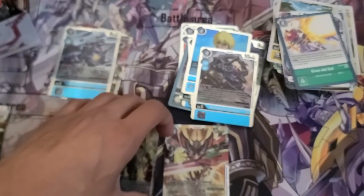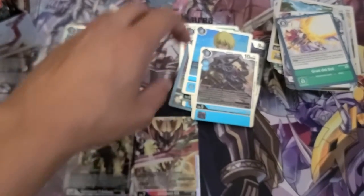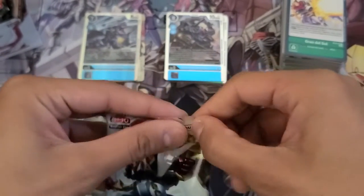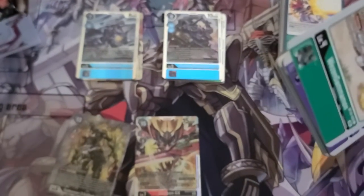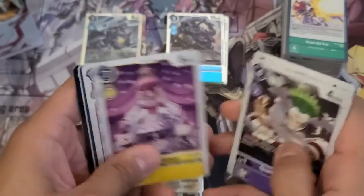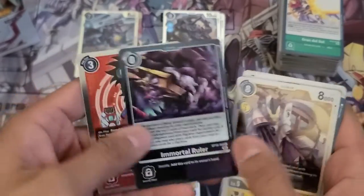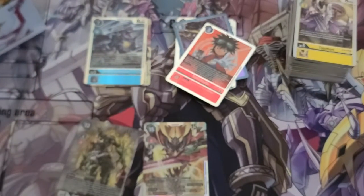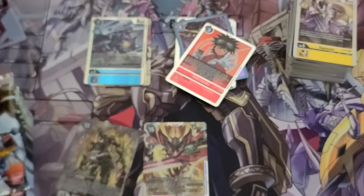I got an alternate art Gankumon X Antibody and the secret rare Jessmon GX. I'll place it at the bottom here. Last pack for the right-hand side — the right-hand side of this box literally brought in a lot of heat. Immortal Ruler and Taiki Kudo. Right-hand side is done.